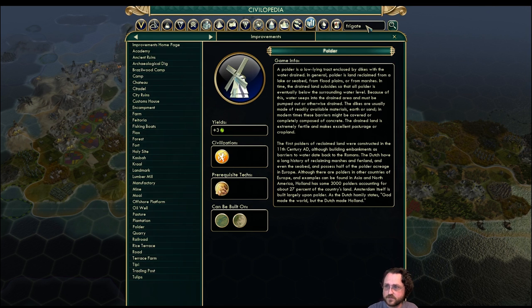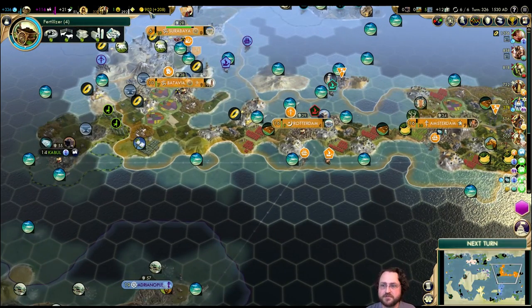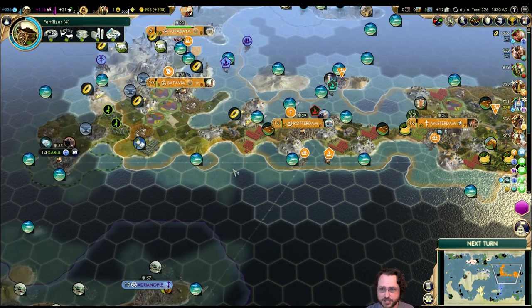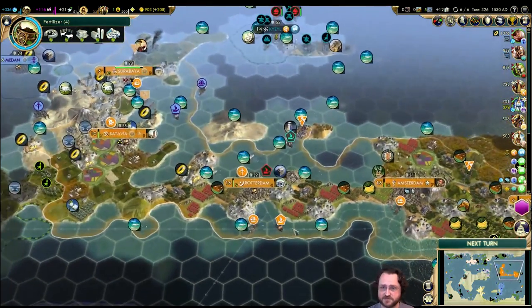The frigate upgrades to battleships. So if we could manage to slingshot our way up the tech tree to electronics to unlock battleships, have a handful of frigates and tons of money to upgrade them all to battleships, we could do a crazy effective timing attack here.